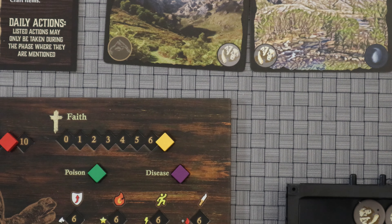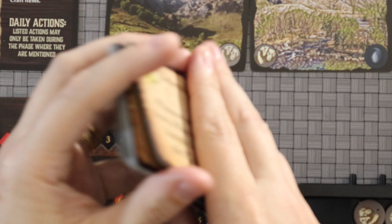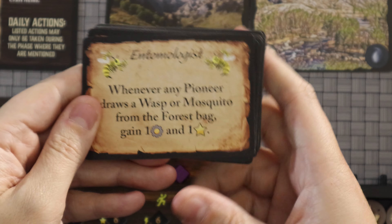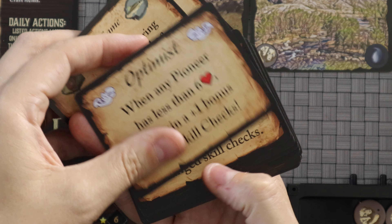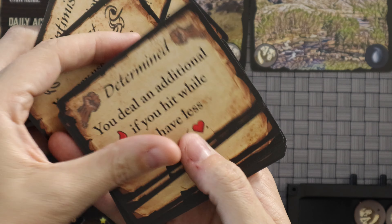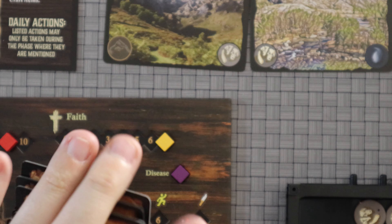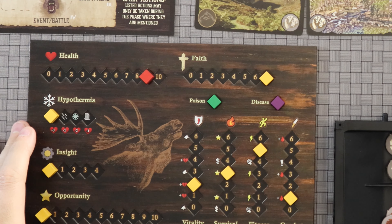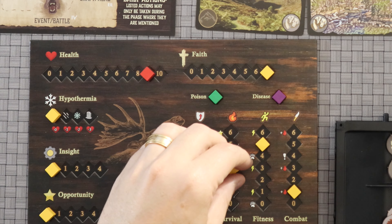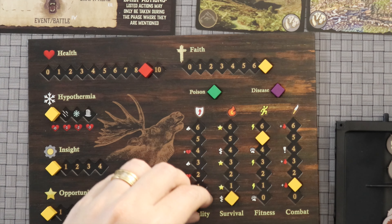After each player selects a pioneer, you will select from a variety of different traits. All of these traits are various abilities that you have, and they are significantly different — there are a whole mess of them. When you get those together, that's going to determine not only your ability but your starting statistics. When you start the game you have four stats: Vitality, Survival, Fitness, and Combat.